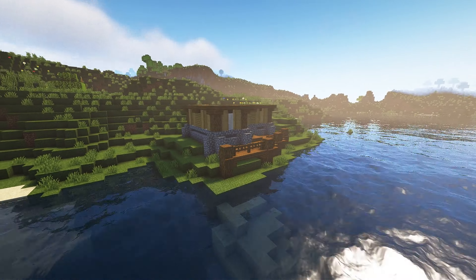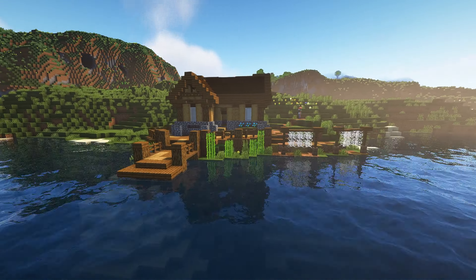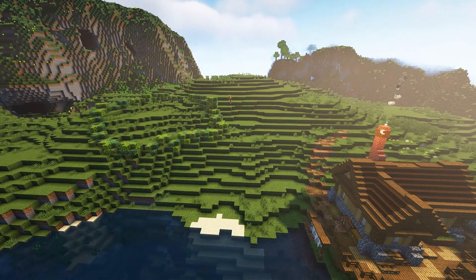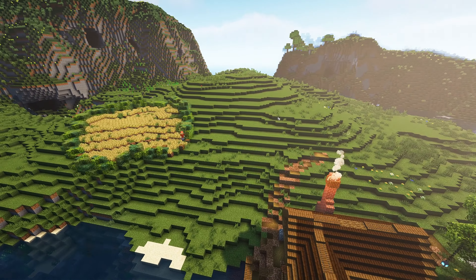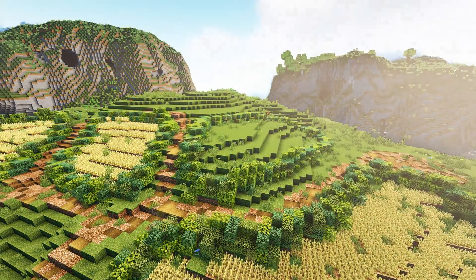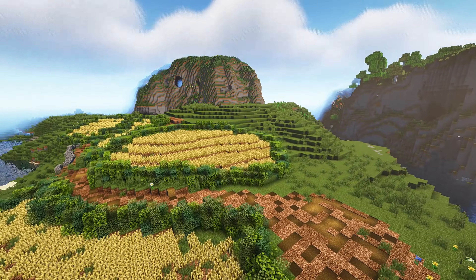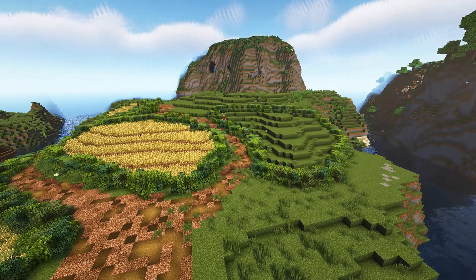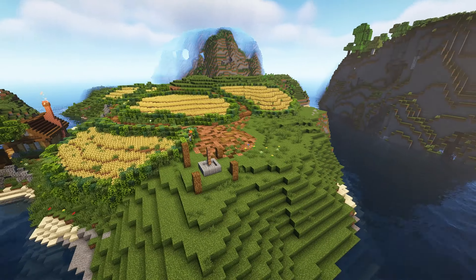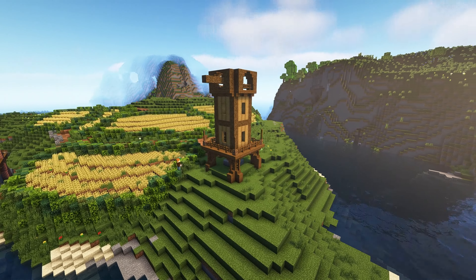I started with a small fishing hut to plan out what kind of style I wanted, and then I continued to make the farms. In real life farming takes up a lot of space, so I decided to cover this whole hillside in farms. And when you have farms, you need a windmill or two. That's the rule that I just made up.